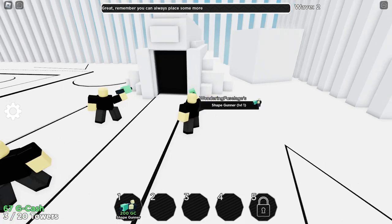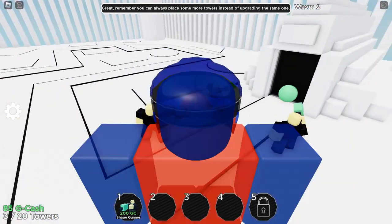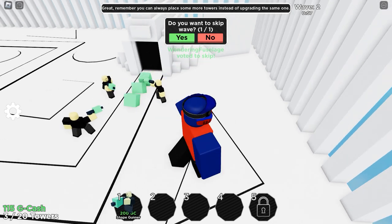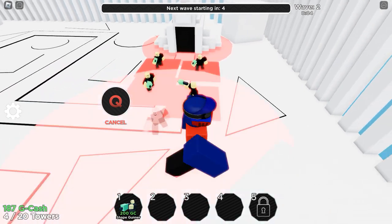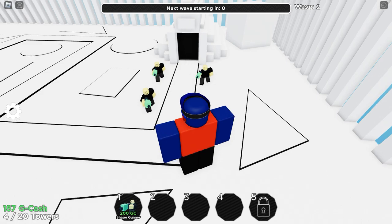We're going to be up against more. The game reminds me I can place more towers instead of upgrading the same one — yes, that is the game plan. Place as many towers as possible with all these shape gunners, then I'll upgrade them. Skip this turn, yes. These cost 200 each, so as long as I can spam shape gunners I will be fine.